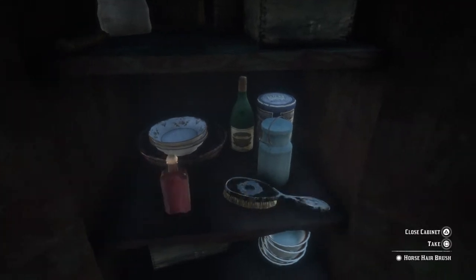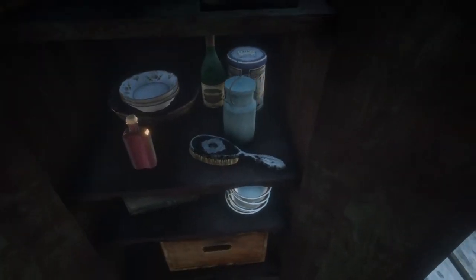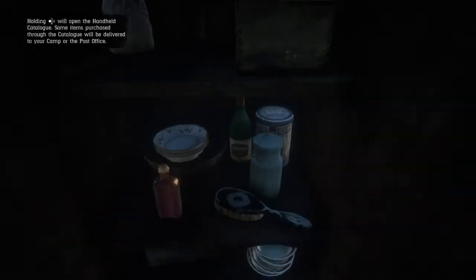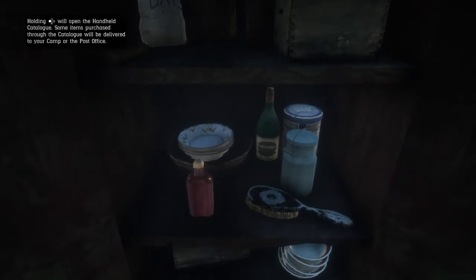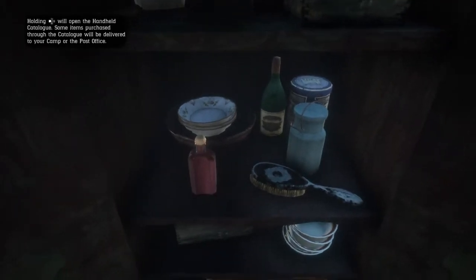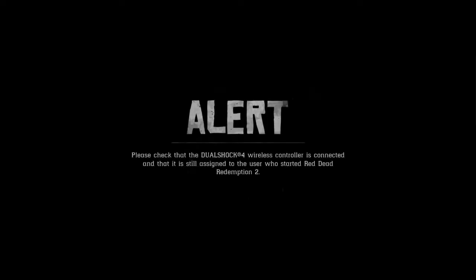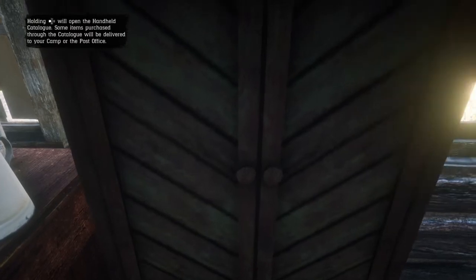I'm going to do this glitch one more time so you guys can see you can duplicate it as many times as you want. The hairbrush is right there — open and close the cabinet door two to three times, then pick it up. Make sure you leave that cabinet door closed. If you leave it open, the glitch will not work anymore and you cannot repeat it.